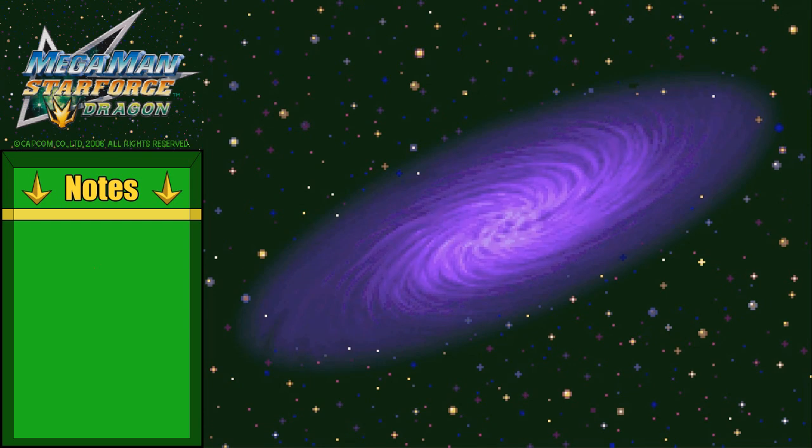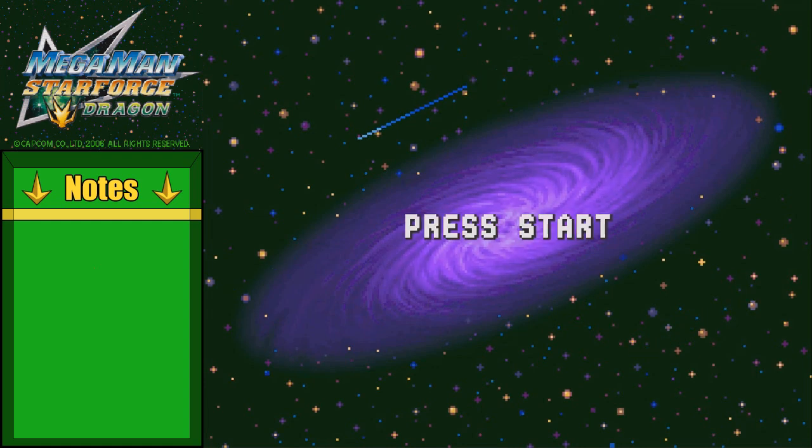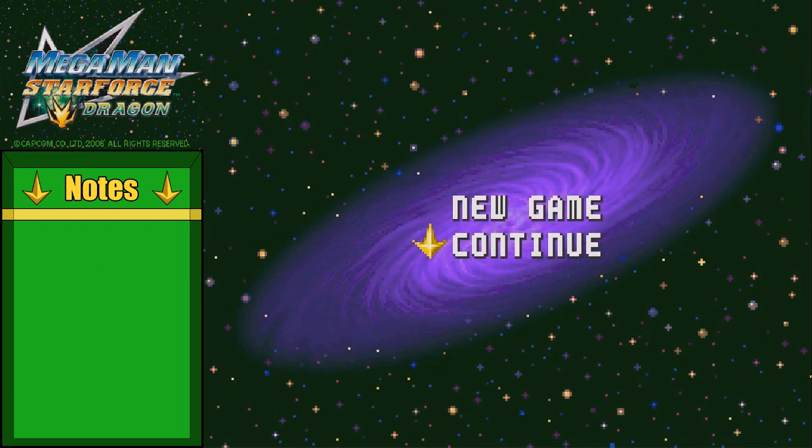We'll finally get into Mega Man Star Force Dragon. Again, there is Leo and Pegasus — for the most part, they're just slightly different things that take place within the game, but they are all essentially the same story. So you don't have to worry about that. And we will be starting with a new game.